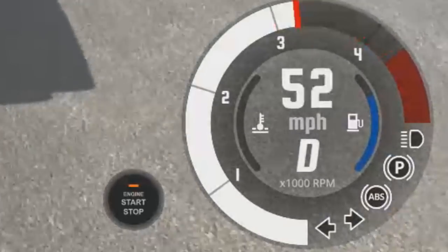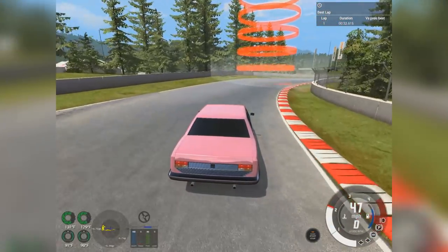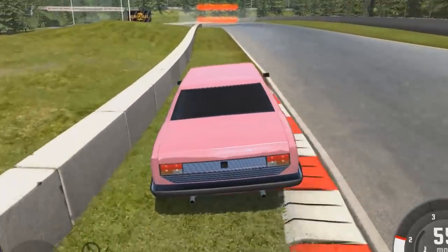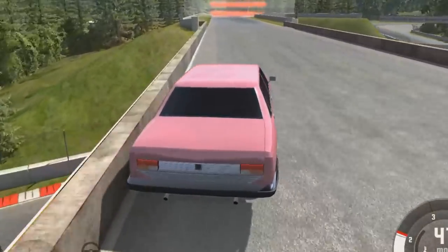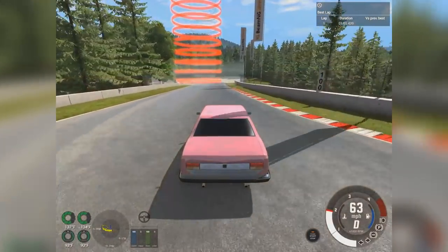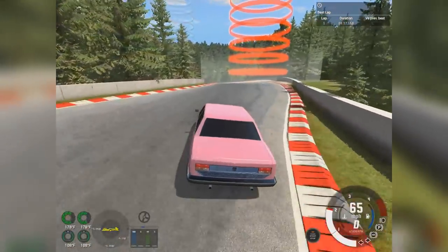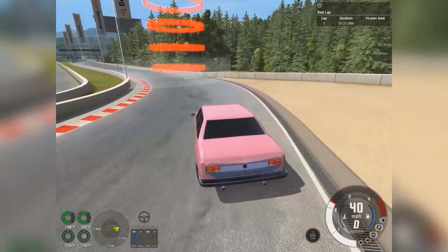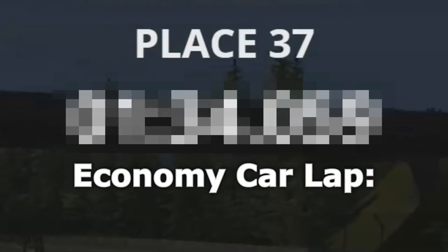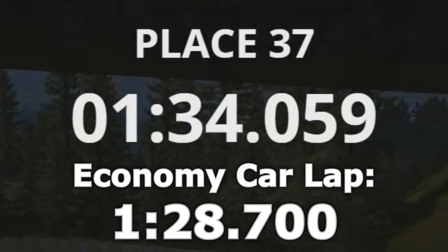Okay, right off the bat we have some gear ratio issues. Some slight handling issues — just a little bit. This thing is not a huge fan of turning in a controlled manner. Full disclosure, I don't have a wheel, but this isn't good. I am completely incapable of accelerating, because my second gear is supposed to cover everywhere from 55 to like 120. That's fine. So you know how I said that economy car with a 90 horsepower engine ran a 128.7 — in lieu of that, I suppose my time is less than ideal.